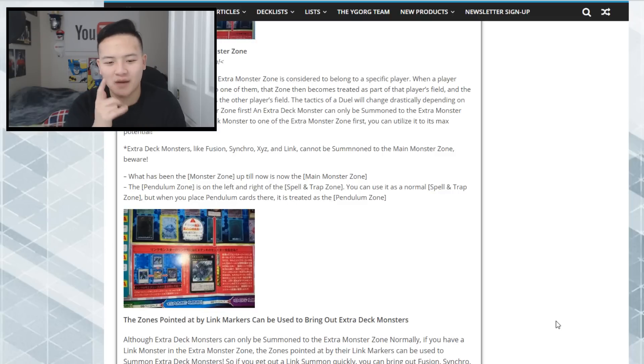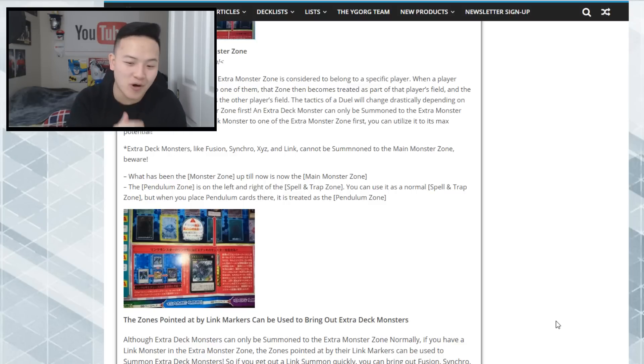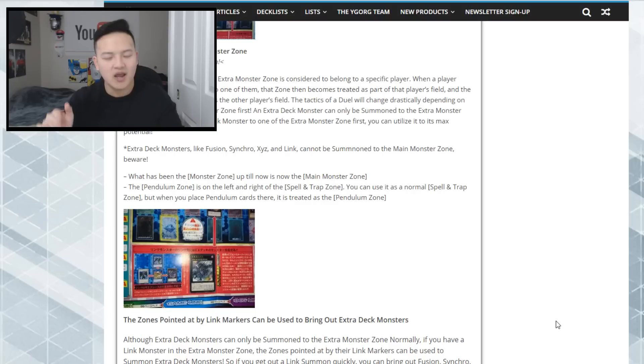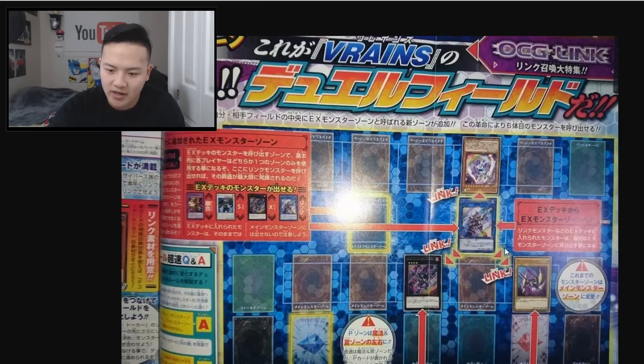You want to put your link summon in your extra deck zone so that you enable yourself to special summon more monsters in your main monster zone, giving access to your extra deck. What was the monster zone up to now is now called the main monster zone. We now have the extra deck zone and the main monster zone. The pendulum zone is on the left and right of the spell and trap card zone — you can use it as a normal spell and trap zone, but if you put scales there you're taking out two of the five spell and trap card slots. If you have a link monster in your extra monster zone, the zones pointed to by its link markers can be used to summon extra deck monsters — so the faster you get your link monster out, the more extra deck monsters you can access.